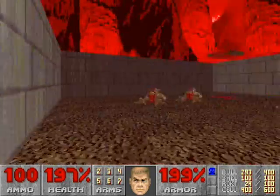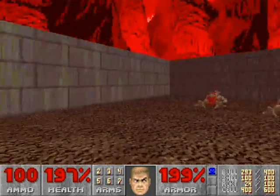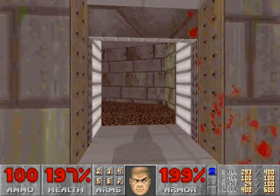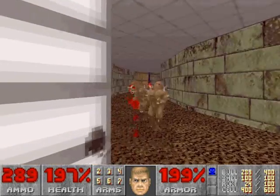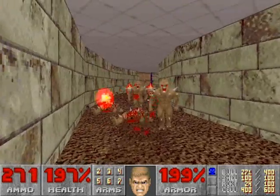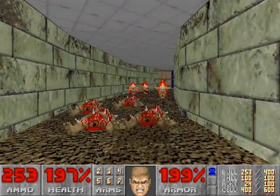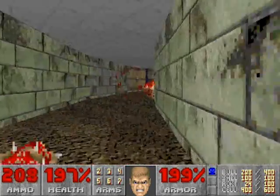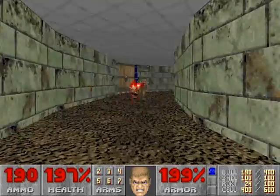Once everybody's dead, grab the items from around this area if you want. Now we'll open up the left door. I used the chaingun on all these enemies. The invisibility that I just picked up can come in handy for this area, because the imps will most likely miss you and the lost souls will charge in the wrong direction.